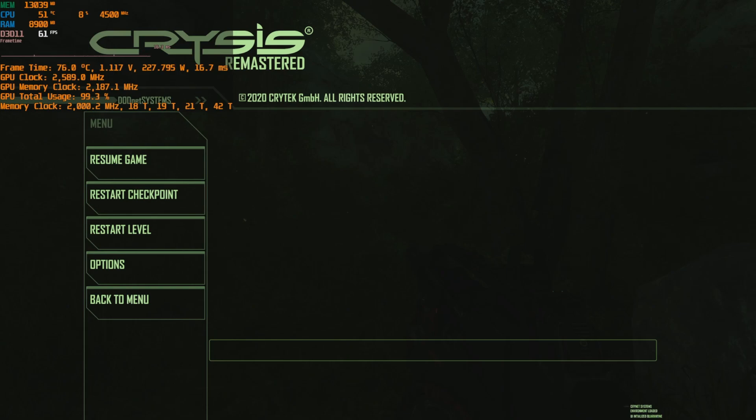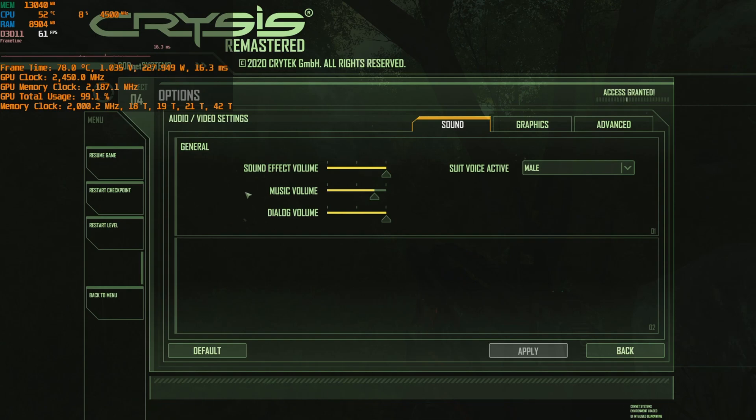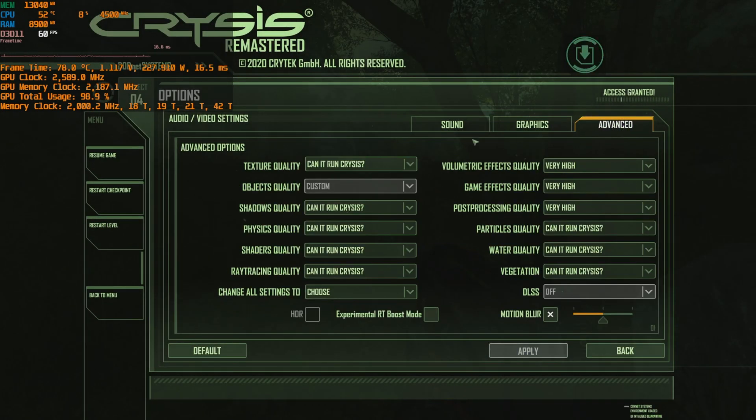Hello everybody, how are you all doing today? Hope everybody is alright. We do PC repairs and stuff so I don't have much time to post, but here we have — I wanted to try Crysis Remastered with RT on the Arc A770. Here are all the settings I changed: I set async to TAA because I had some problems with SMAA. As you can see, going to the advanced settings we have the preset — can it run Crysis?